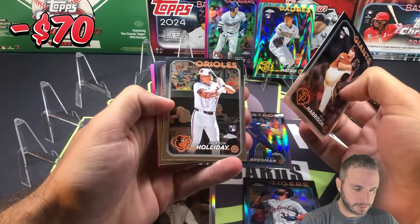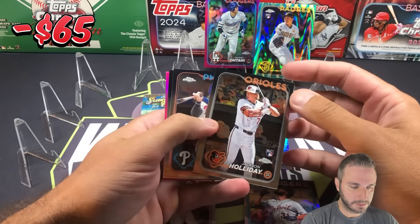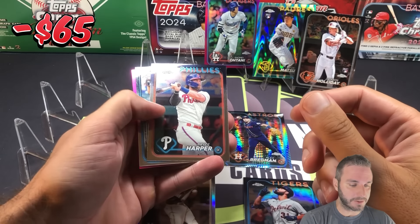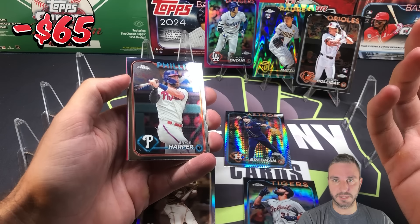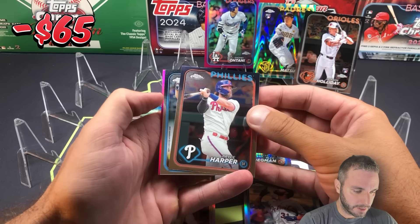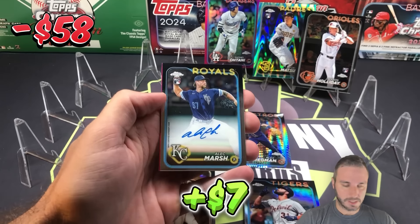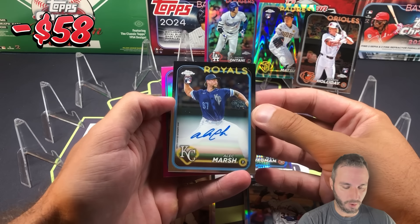Kyle Harrison. There's a nice base rookie — Jackson Holiday. Very nice. The range of base rookies on eBay is crazy. You'll see some go for as high as $10 to $15, and then some go for $3 depending on if it's auction or buy it now. Bryce Harper. We got an auto — I see an arm, so it's probably a pitcher auto. Alec Marsh. Rookie pitcher auto, on card. What a great blaster — this has been amazing!